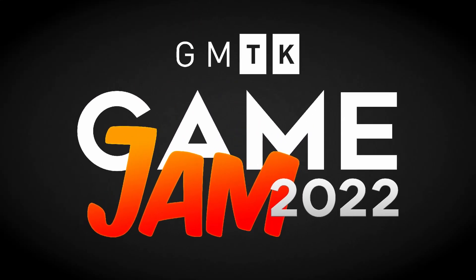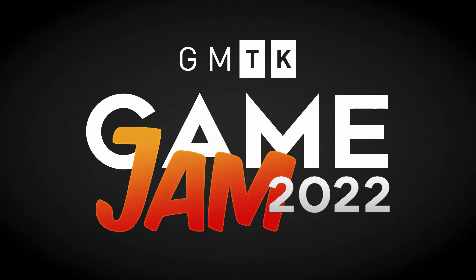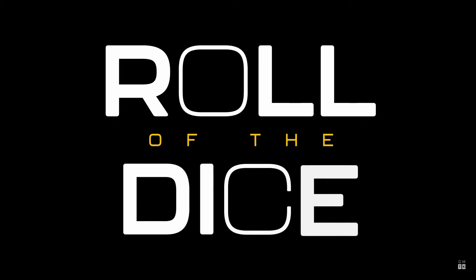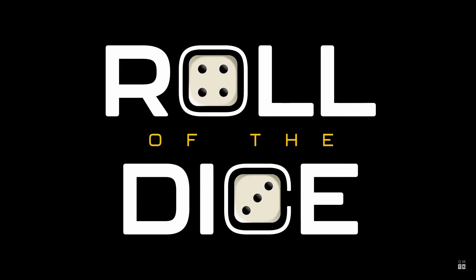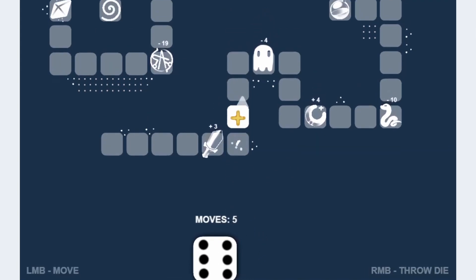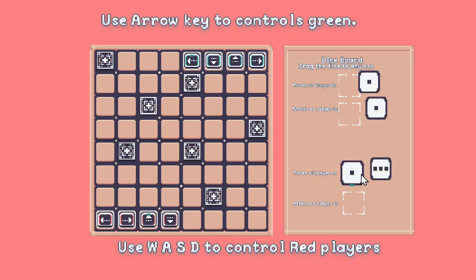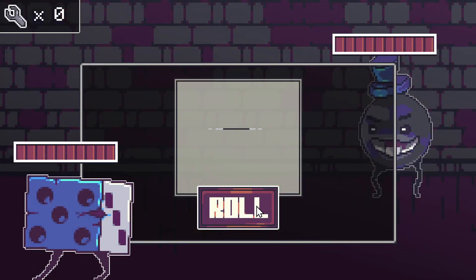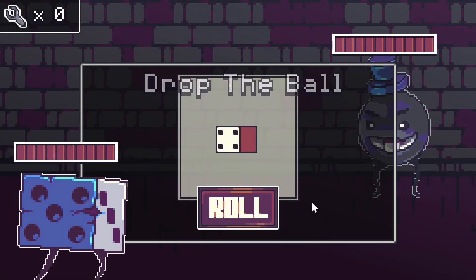This year's GMTK Game Jam just ended. Developers from all around the world made a game using the theme Roll of the Dice. This year's theme was interesting because it led to two things: games that featured a lot of randomness, and games where the main character was a dice. It's not surprising that a number of the games submitted were made with GDevelop, so in this video we're going to showcase the top 10 games made with GDevelop based on the ratings from the jam. I found these games by searching itch for games that had been tagged with GDevelop or had added it to their metadata.